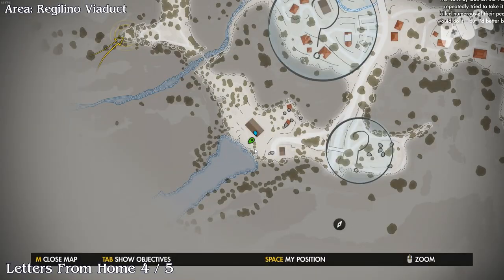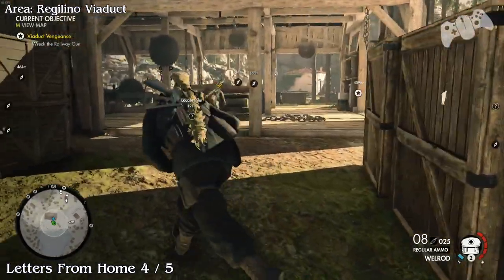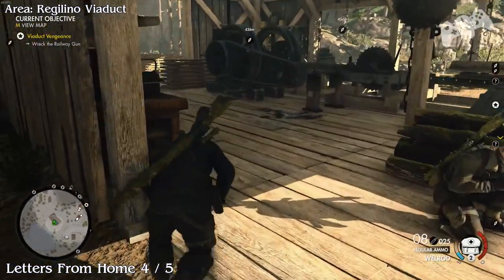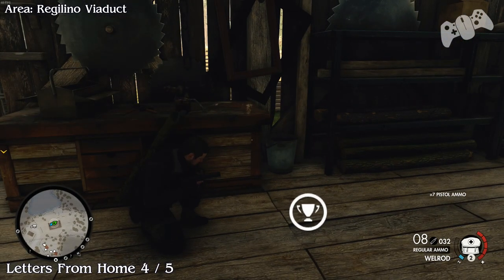Letters from home, number four. Turn around — in this barn section on the table you'll find the next letter.